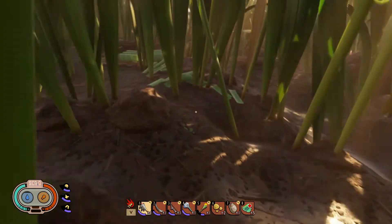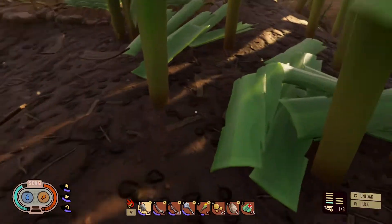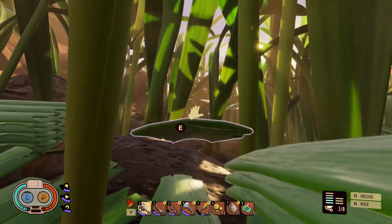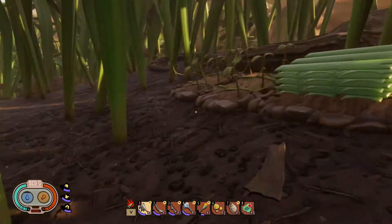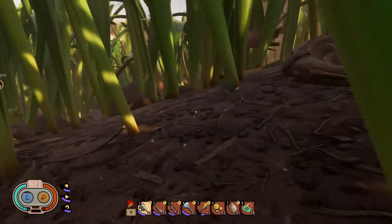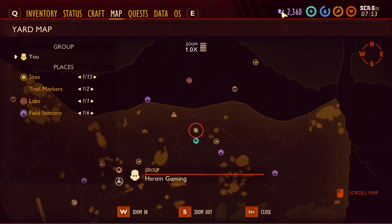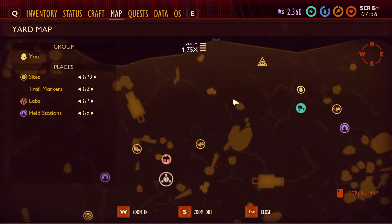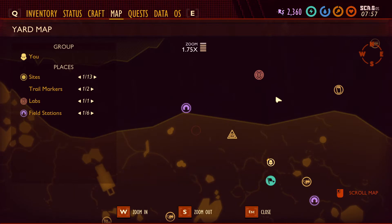I also got ant armor — I've had that for a few videos now. Ant armor allows you to carry up to eight things in your hauling. The biggest thing I need right now is a palisade upgrade, which costs 5,000 raw science, and I have to buy that upgrade from BURG.L in the lab right over here.